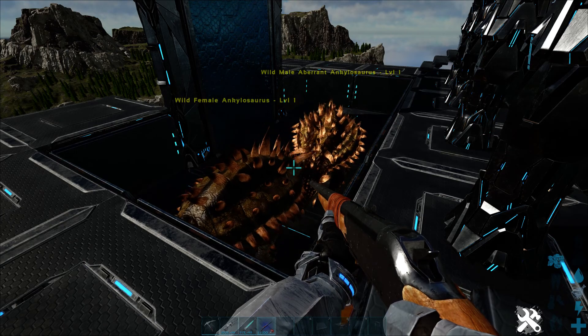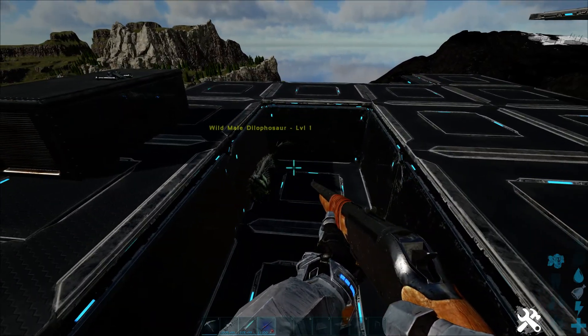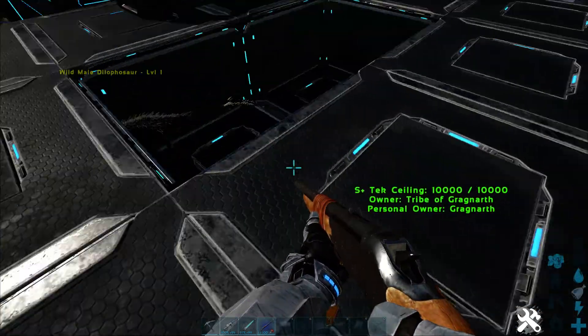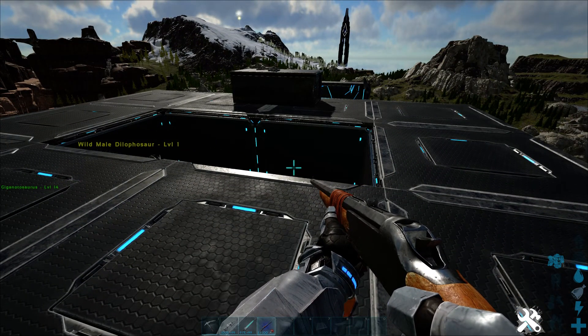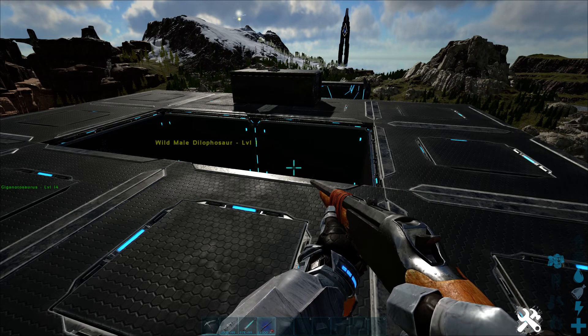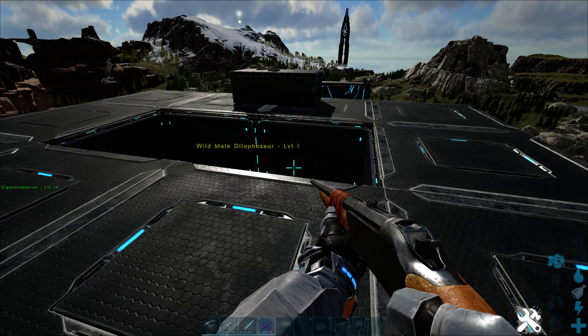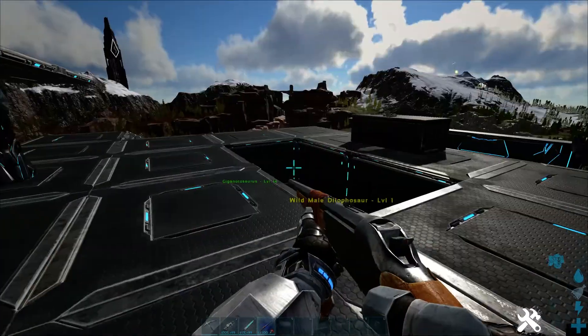These guys tame up with Dilophosaurus kibble. I have one up here to show you — people call them spitter dinos because they spit at you, stun you, and put a green sticky mess on your screen, which is annoying. To make the Dilophosaurus kibble for the Ankylo: one Dilo egg, one citronella (the lemon veggie), cooked meat jerky — it has to be jerky, not regular cooked meat — two mejoberries, three fiber, and one source of water: waterskin, water jar, canteen, or straight from a river.